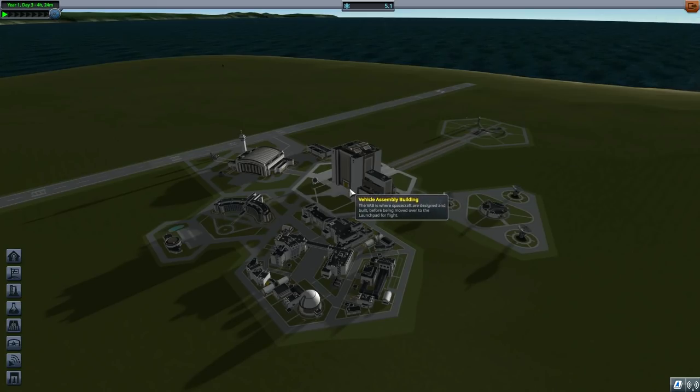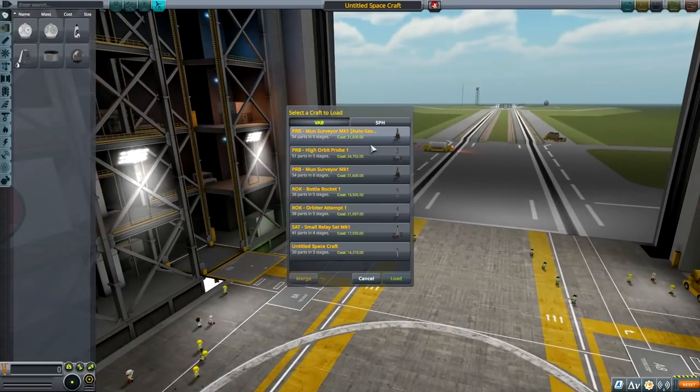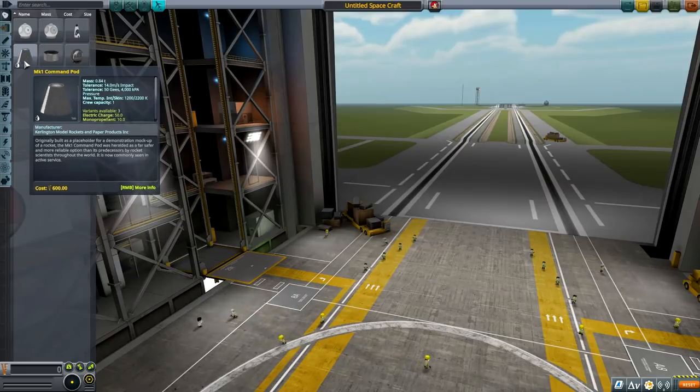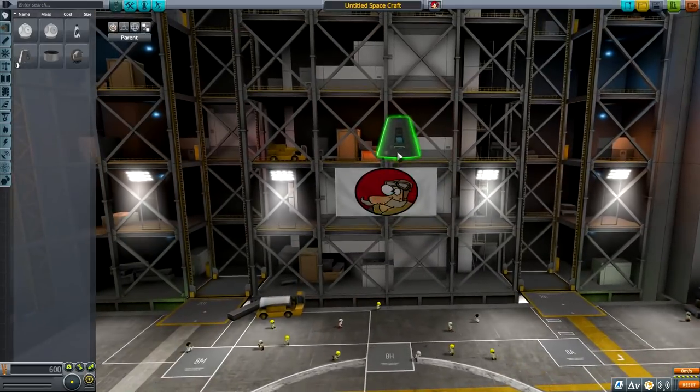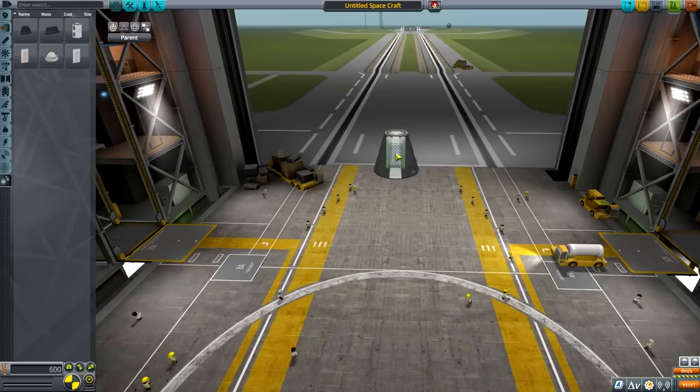Now on to the fun part. The mission for today — I'm planning on building a commsat deployer, a craft that will be deploying communication satellites. To be able to do something like that I'll need some thinking from the get-go. We will not load any existing craft — we'll make a new one. I built a similar one in a previous save, so this one won't be much different.